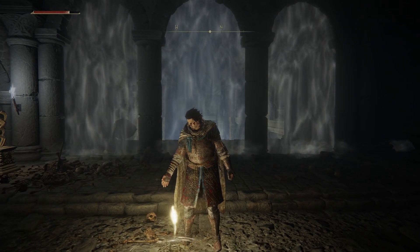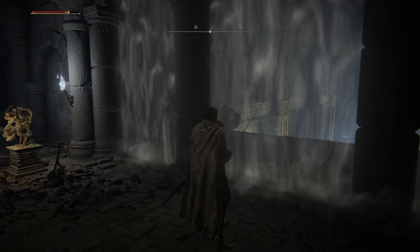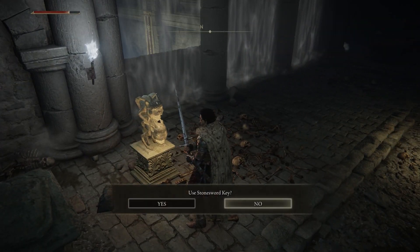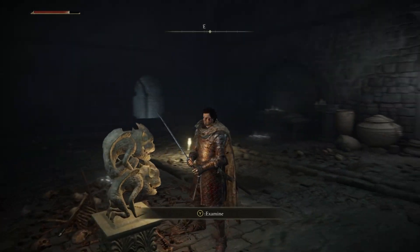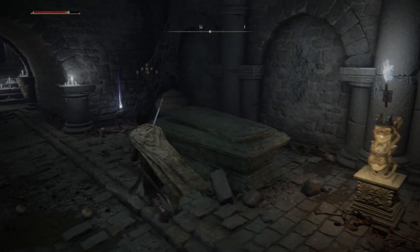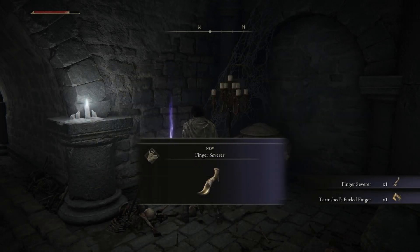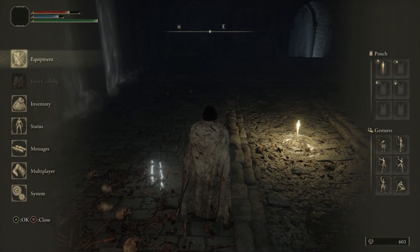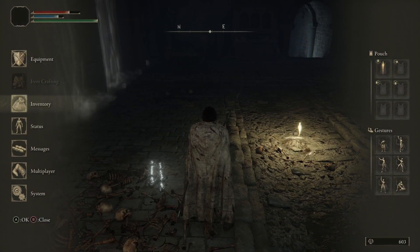These fog gates that you can see through require a Stonesword Key to open. I'm not going to open this one because I know what's behind it — it's not easy to do at this point, but I will come back at some point. As for cooperative multiplayer, I'm not going to be doing it, so I'll skip the in-depth details, though I might do a bit of summoning.